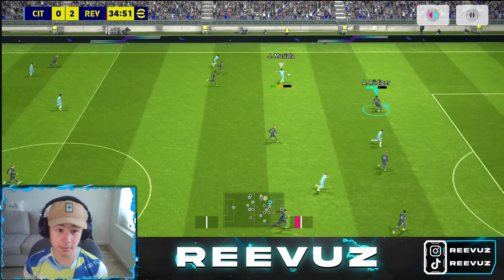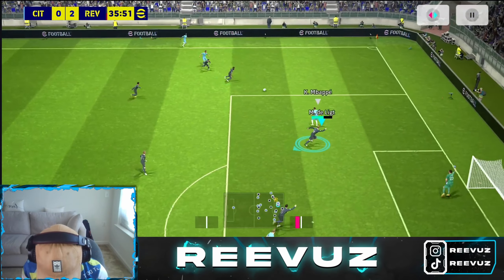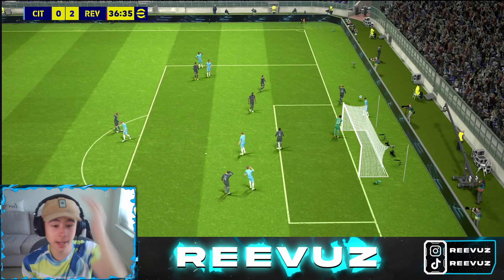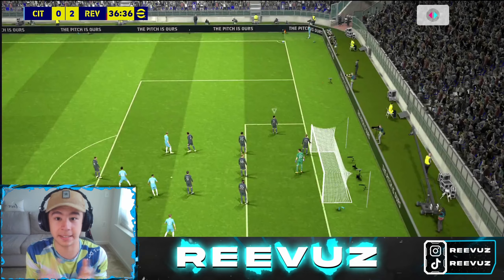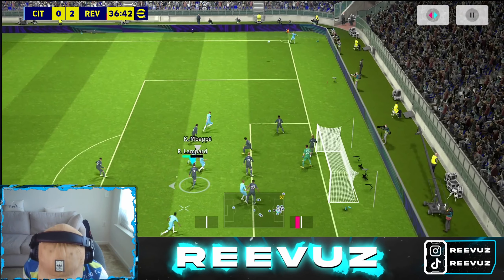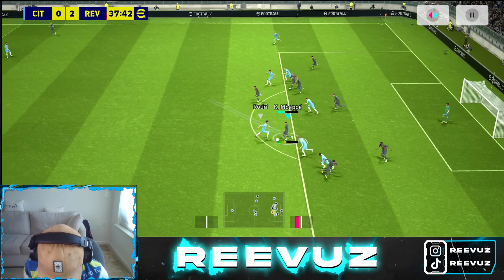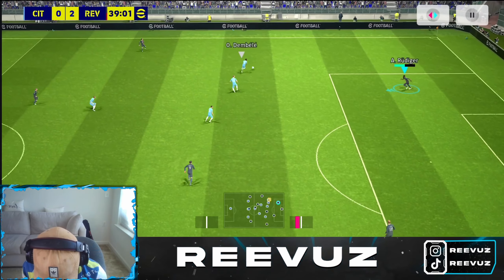If you're facing teams with three center backs, attack from the sides more — do not attack from the center, because all their players are in the center. Just go to the sides because they don't have anyone there, and you can easily attack and win.